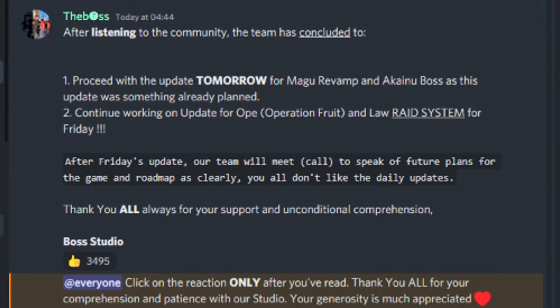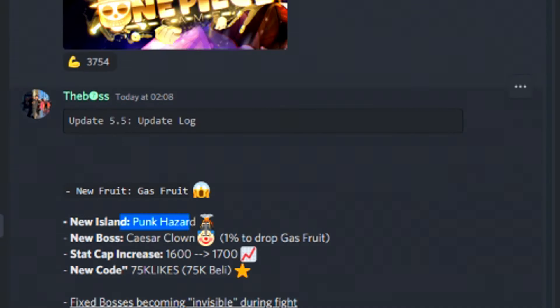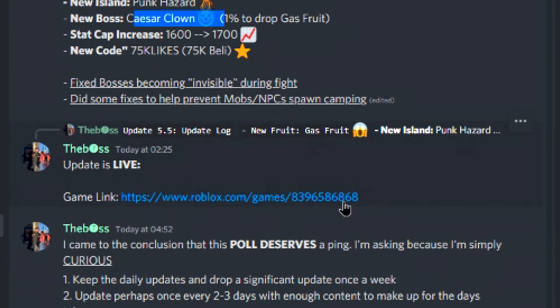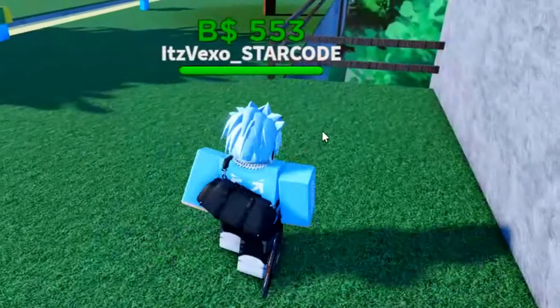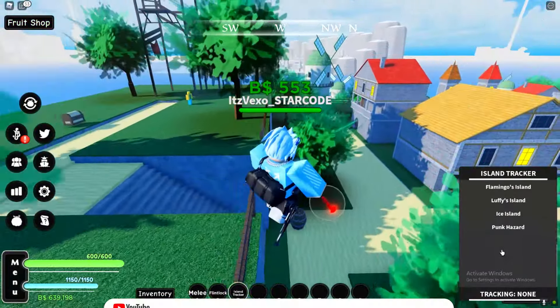Let me show you guys the update. We've got a new island — Ponk Hazard — we've got a new boss, the Caesar Clone, and some other stuff. This is actually the boss here guys, it does look pretty sick. Let's get started.